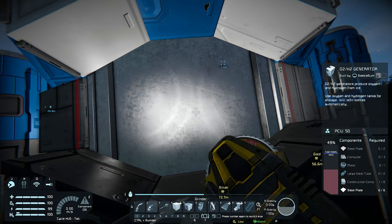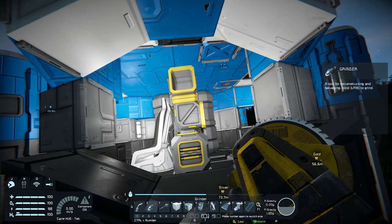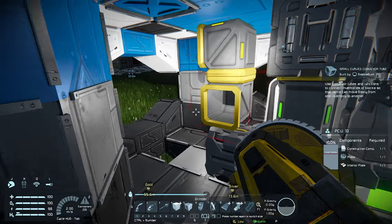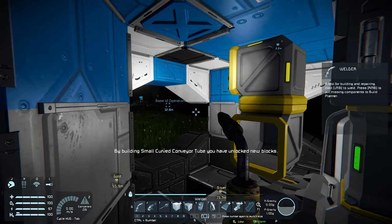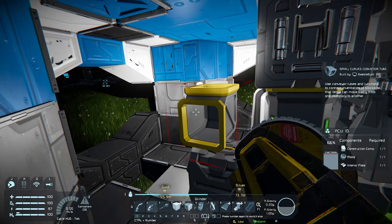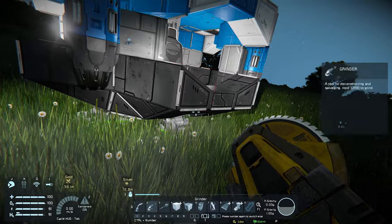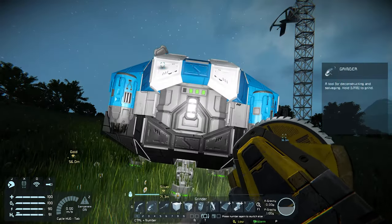Now we can safely grind down both the survival kit and the O2 generator of the drop pod. With these gone we can now see more of what is going on inside. We should normally be able to jump and crouch to enter the drop pod. We can now start grinding down everything inside, but as mentioned before it is smart to grind these down below the functional line and then weld them up again to unlock other building blocks in the progression tab. You will notice in many other guides that players like to redesign their drop pod into a quick miner, but leaving all the excess metal plating really adds to the miner's weight and reduces the number of resources you can collect.